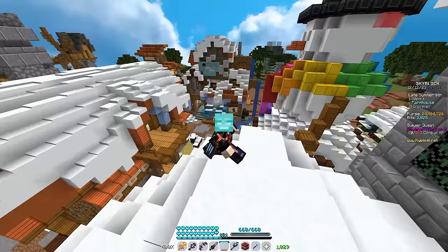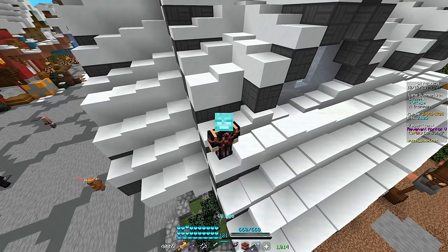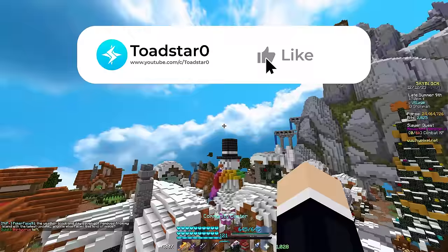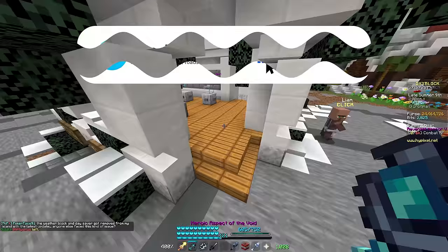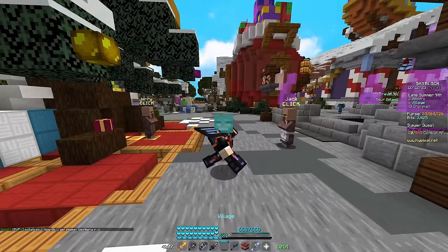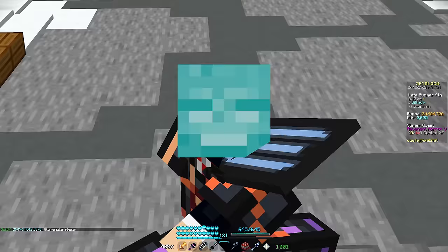That's going to be it for this episode of Hypixel Skyblock Iron Man. If you enjoyed the new update and want to see more — the goal is getting all pets to level 100 legendary — hit the like button and subscribe, it really helps the video do better on YouTube. If you're buying gems or any new items off the Hypixel store, use my creator code TOAD at checkout for a discount. Thanks for watching — I'll see you all in the next one, take care.